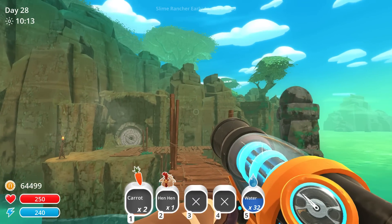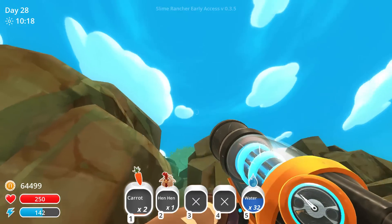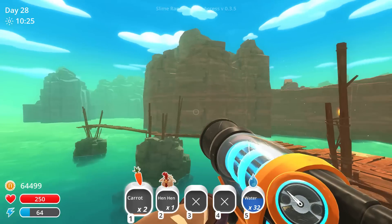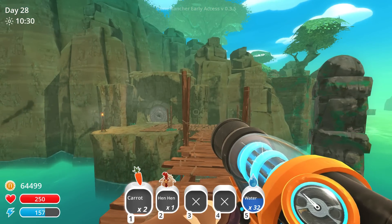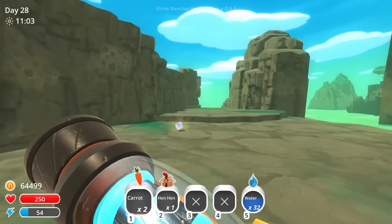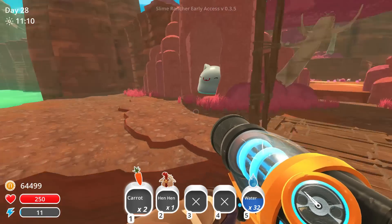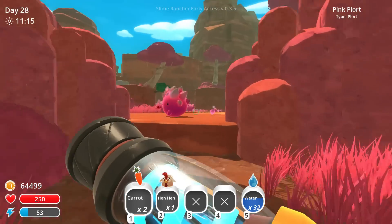If something eats the hunter slime plort it'll go feral and you can pacify it with a chicken apparently. This doesn't look like it's going to work - I've already unlocked this door once but now I gotta do it again. Okay fine, let me go grab a whole bunch of food and we'll try to get one of these gordos to explode. The big tabby gordo - yeah I know you're hungry, I gotta go get you some chickens, hold on.